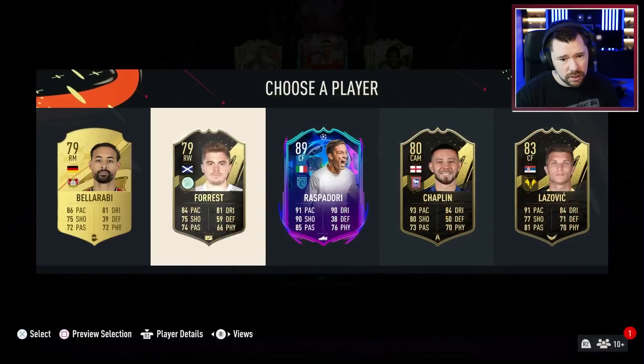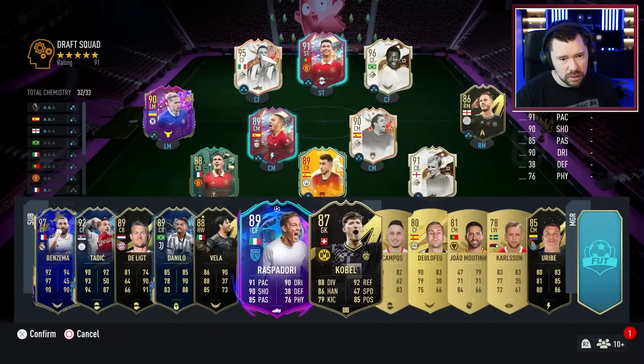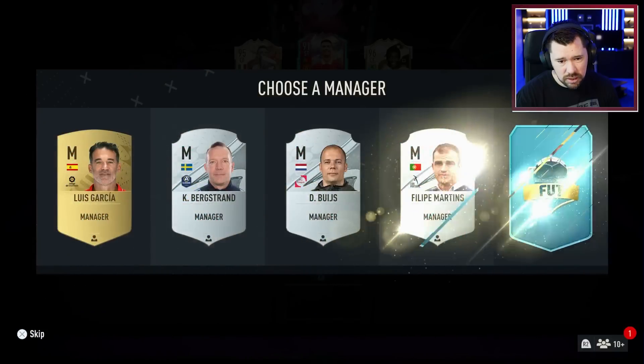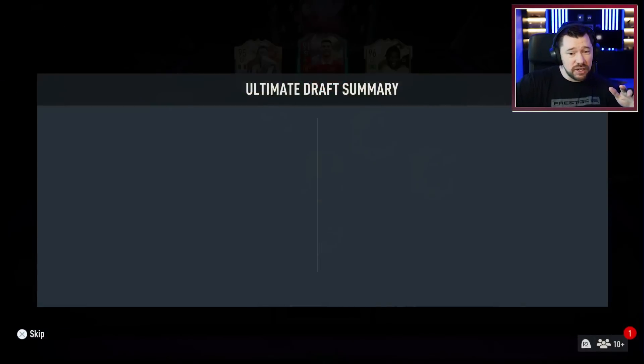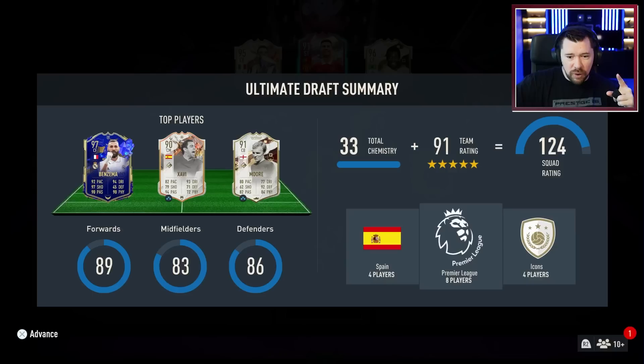With one pick to go, with no more picks to go — do we even get this to a one-two-four? Only if we get a Premier League manager, which we did. I can't remember what the last draft was — it was dead. A one-two-four and two one-two-fives is phenomenal drafting today, so GG to me! Thank you guys very much for watching — I will see you tomorrow. Peace.